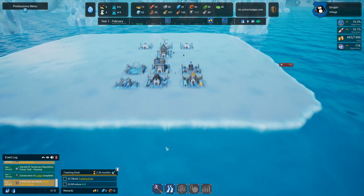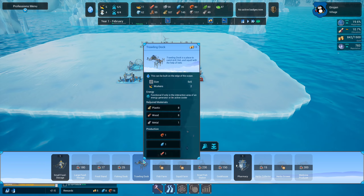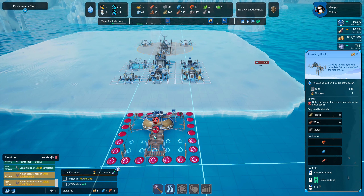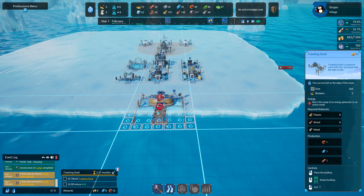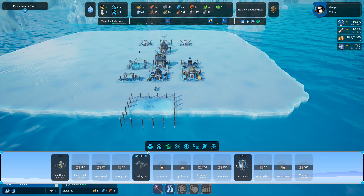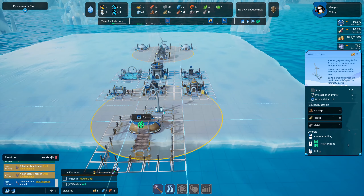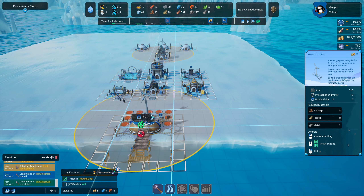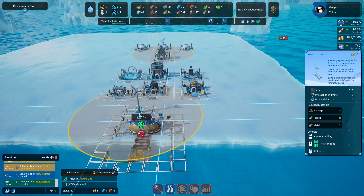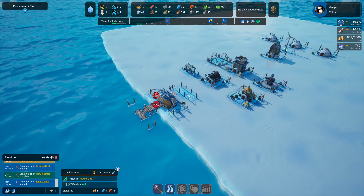The trolling dock needs to go down by the water and it also needs power. We can stick it right there, and then we're going to need a wind turbine — placing it as close as we can. We'll get these two built, start collecting food, and start making more power for it.